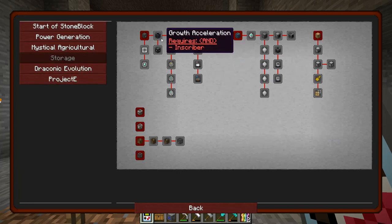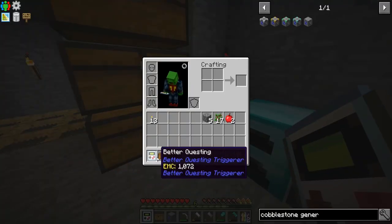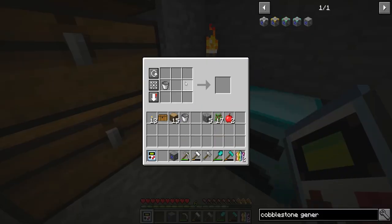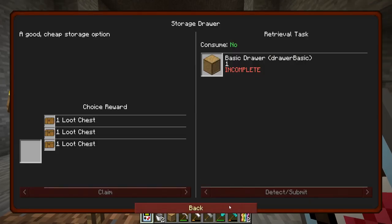Let's grab our chesticle and we need to make a storage one. We can start by making a storage drawer — just like that. We make a chesticle and then basically two half slabs with a chest in the middle and we get a basic drawer. We should get another one — yep, we got it, perfect.